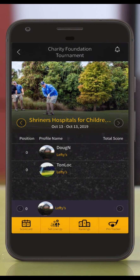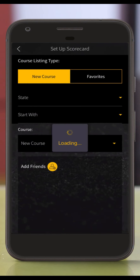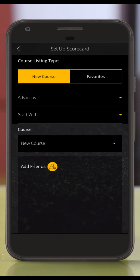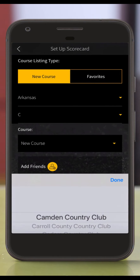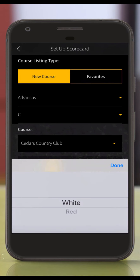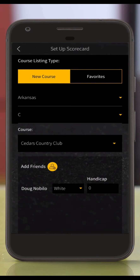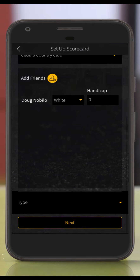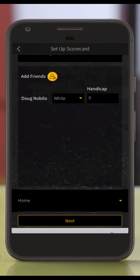The next thing you'll want to do is set up your scorecard by pressing the scorecard button on the bottom bar. This will allow you to import your scores hole by hole and show how your team is doing in the charity event. Please fill out all of the information related to the course on the top part of the screen. Towards the bottom of the screen you will see your username. Please select the tee box your team is playing from and input a team handicap if you have one. If there are no handicaps, please input zero.